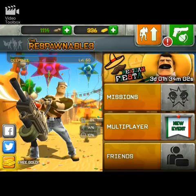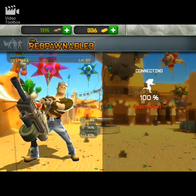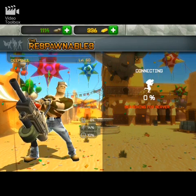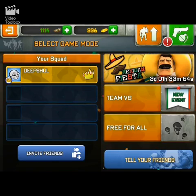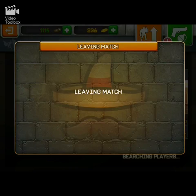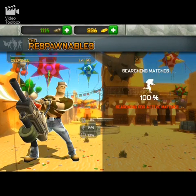Let's just get into multiplayer and I'll talk on the way. So it's 500 gold, and I mainly get that gold through events. Let's play free-for-all today. There's the Mexican Fiesta event — I'm really not interested in it. Okay, let's just get into team versus and see how it goes.